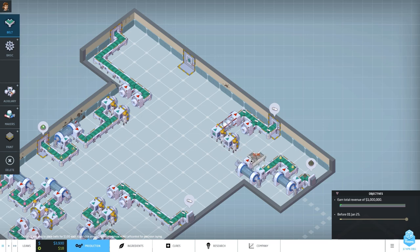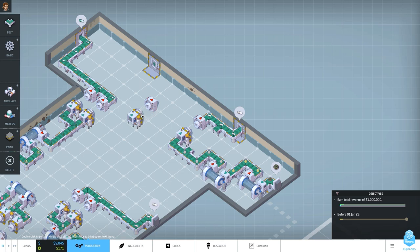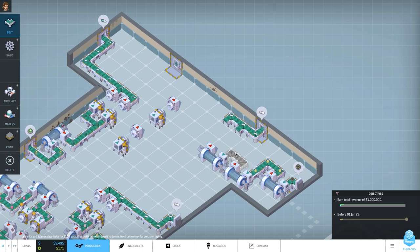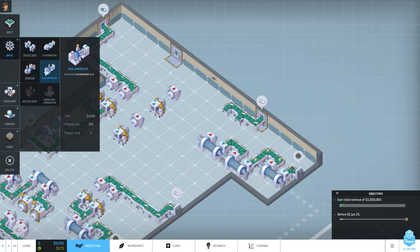Let's get our conveyor belts back together. I always misplace conveyor belts and it costs money. Let's keep producing to make a bit more cash first. Right here we've reduced it to 16 - we need to reduce it to 15 and then use an ionizer. Let's move stuff around, remove conveyor belts, add another basic dissolver, flip it around, connect it, and bring it out. After that we need a basic ionizer.